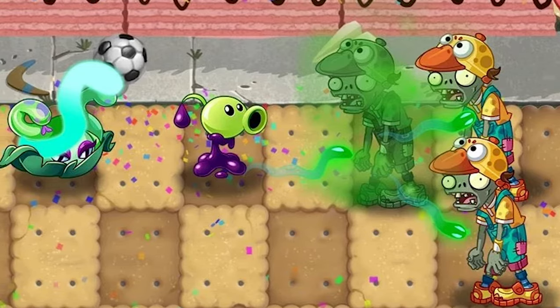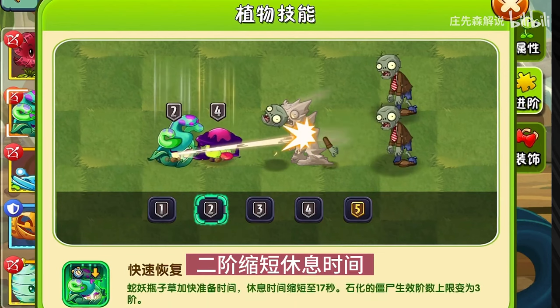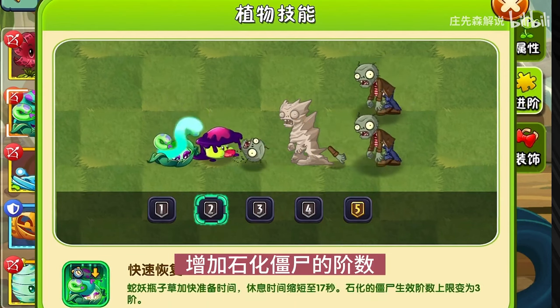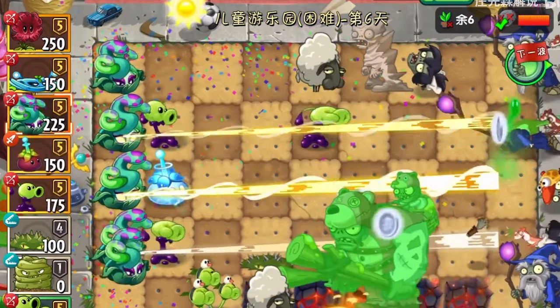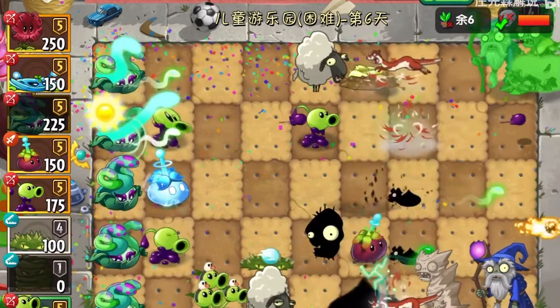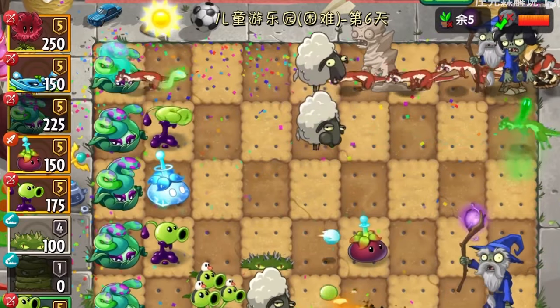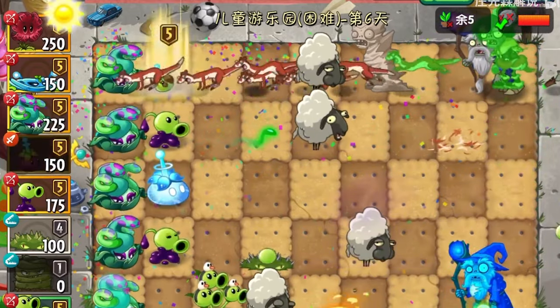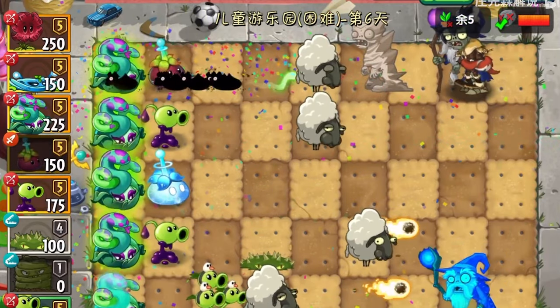What it can also do is jump and spread to other zombies on different lanes. The second ability will turn zombies into stone. When the Gorgon Pitcher glows, it means it's ready to do this attack. This attack can be activated manually by pressing on the plant, or if a zombie gets too close, that will also activate it. The plant will need to recharge after this attack.